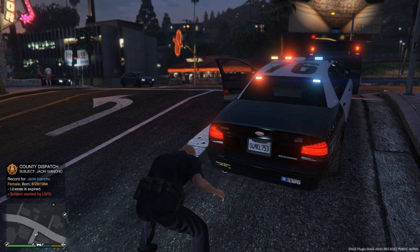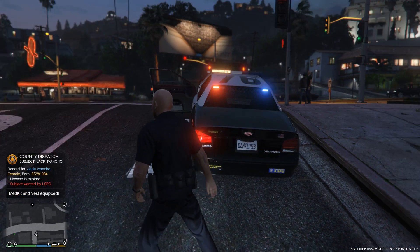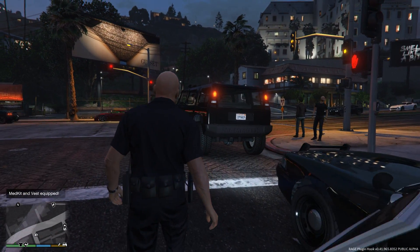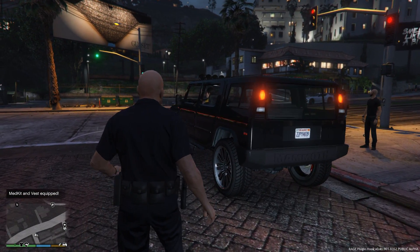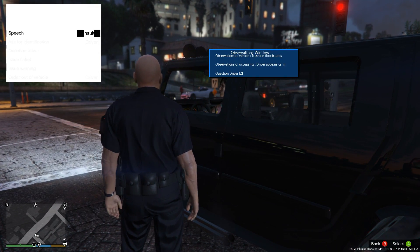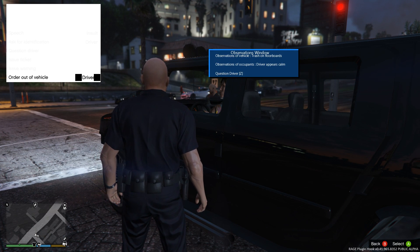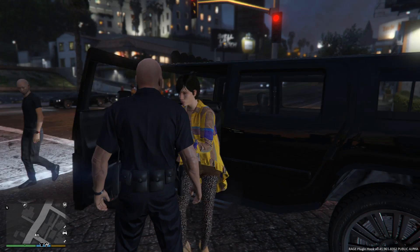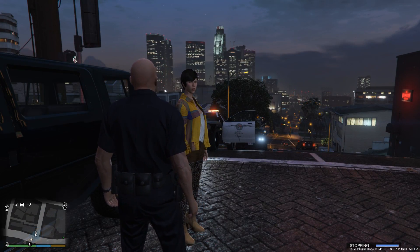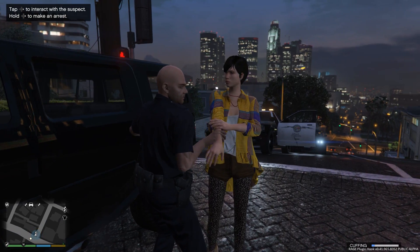Yes, alright, so this person is wanted by LSPD, so I'm going to have to arrest her. To arrest her, you just go up to her car and hit E or the right directional pad on your controller. Then say 'order out of the vehicle.' You hold down E or the right directional pad to yell at her, and then you do it again to arrest her.